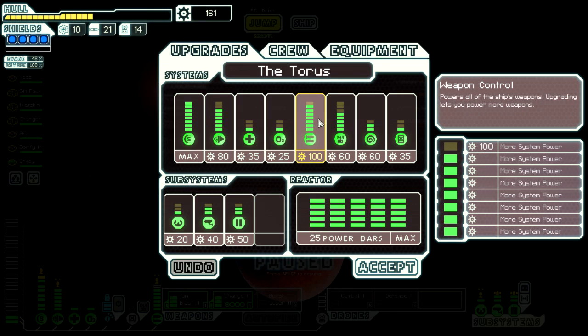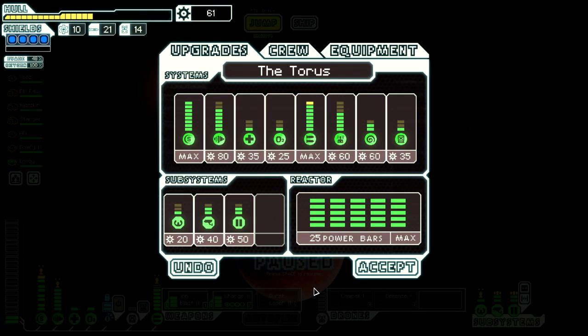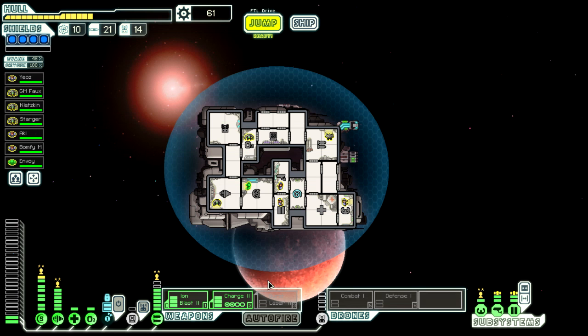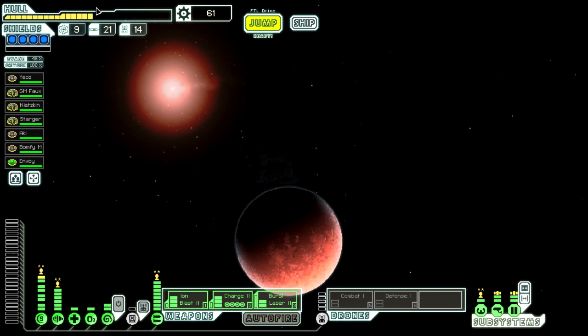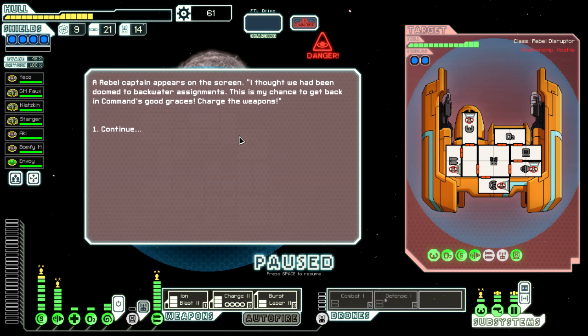Let's also upgrade our ship. We've got 61 scrap — we'll put something on sensors or doors, and now we can have that system online too. We can take power off oxygen and engines and put it on drones. This is feeling really good — everything is working out. We can even visit one more beacon. I don't want to fight that rebel ship though because our hull has been damaged and it's a rebel ship right towards the end of the game.